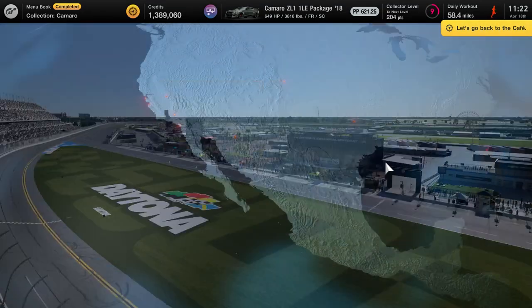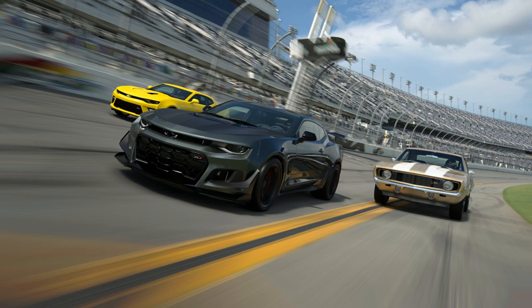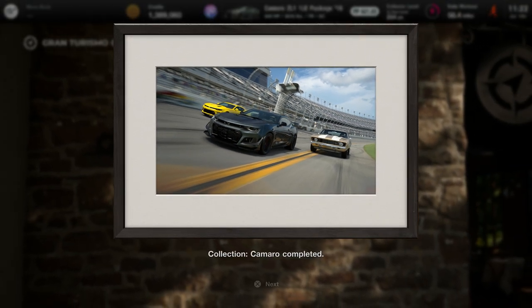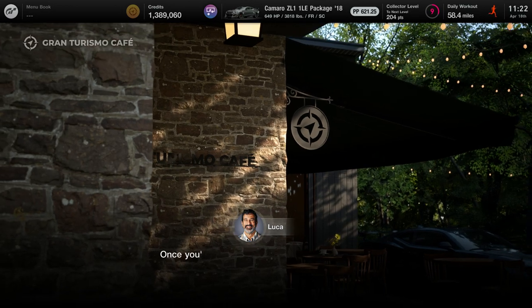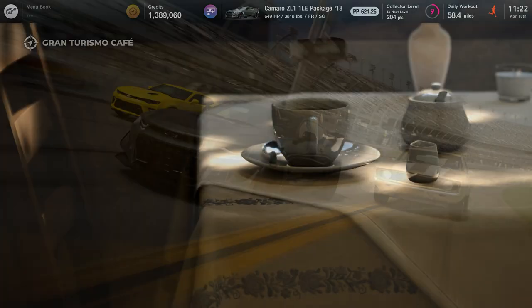So now we'll see what the next cafe menu is, but probably not do it this video, because it's kind of more of the same stuff. We get to learn about the Camaros now, too. It's like Ford versus Chevy — isn't there that whole thing? I don't have a side on either coin of it.